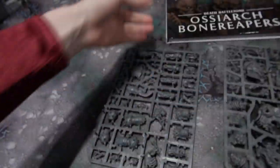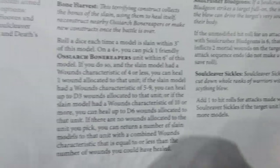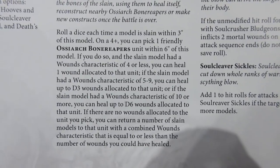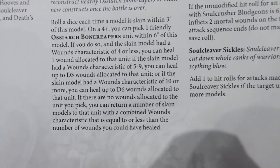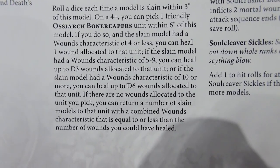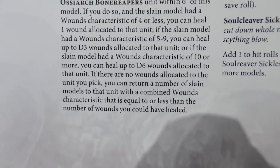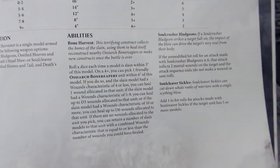Now I'm starting to distrust this thing. Let's look at the rest of what he does in the actual Battletome. He has a Bone Harvest ability: roll a dice each time a model is slain within 3 inches of this model. On a 4+, you can pick 1 friendly Bone Reapers unit within 6 inches. If the slain model had a wounds characteristic of 4 or less, heal 1 wound. If 5 to 9 wounds, heal up to D3 wounds. If 10 or more wounds, heal up to D6 wounds. If there are no wounds allocated, you can return slain models with a combined wounds characteristic equal to or less than the number healed — really neat.